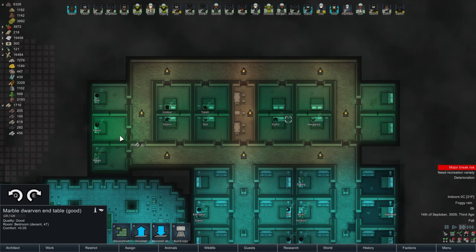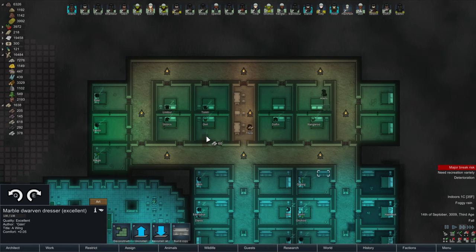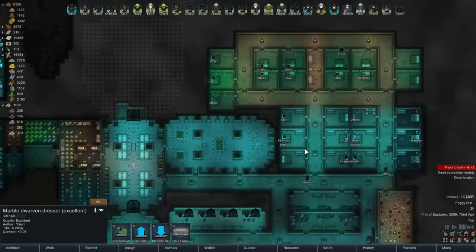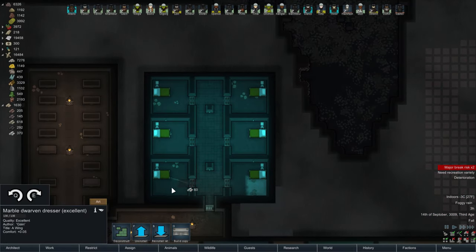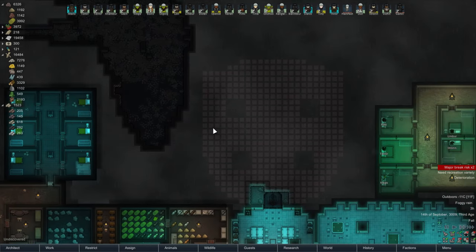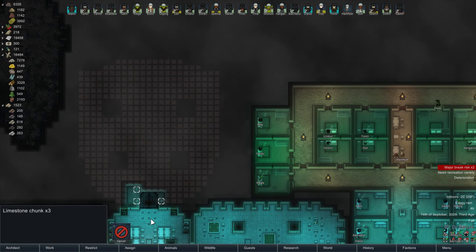Well, maybe not a lot of places, but a couple — here and here. Spin it around, do here and there, and then we can do the dressers here, here, here, and then in these corners as well. And we should also do dressers for our prisoner accommodations as well. Not that we've had a lot of prisoners lately, but let's make sure we're ready when there are.